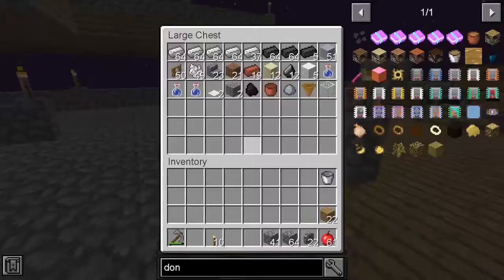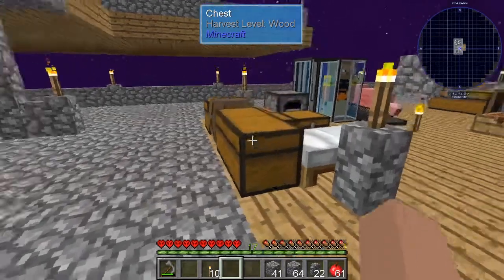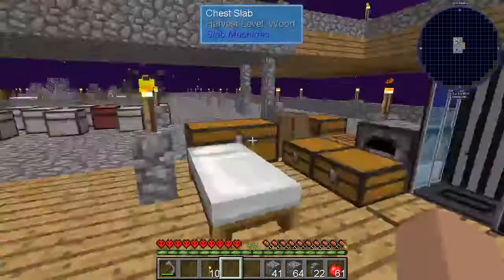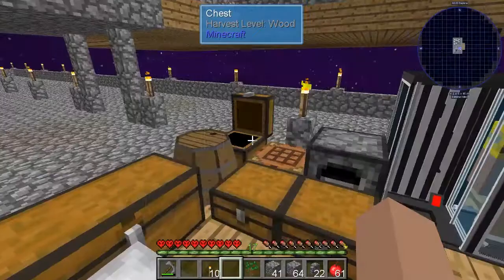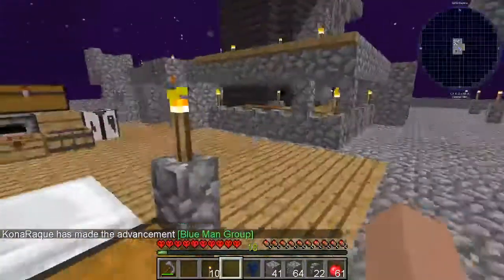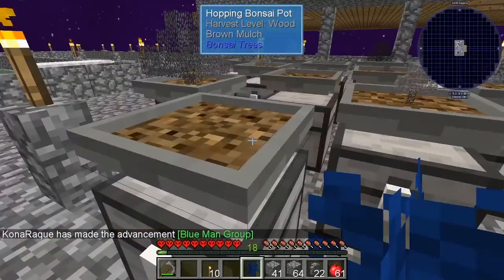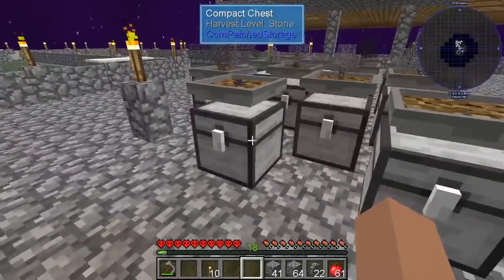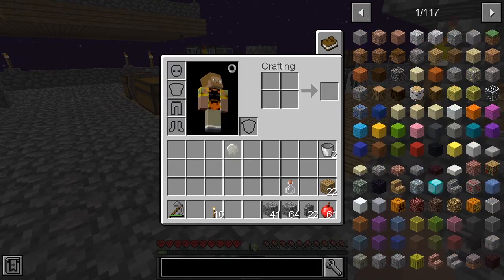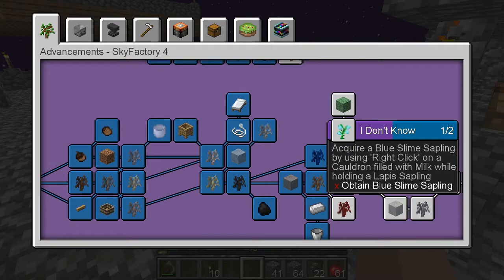I decided to make water bottles so that I could do the lapis thing. I need to get a lapis sapling. That duplicated a bucket — that wasn't supposed to happen. I think I got the dark oak sapling already. Lapis sapling — blue man group. Now, I've already got a place right here. There we go. Now I'm getting lapis. I don't know what I need that for other than enchanting stuff, but that'll lead me to blue slime sapling.